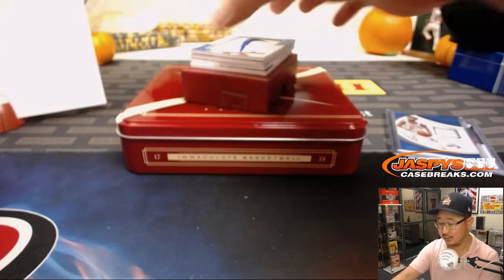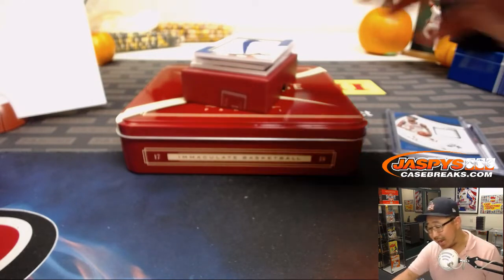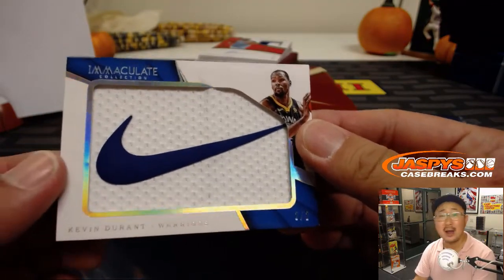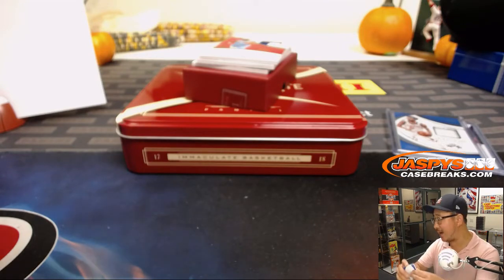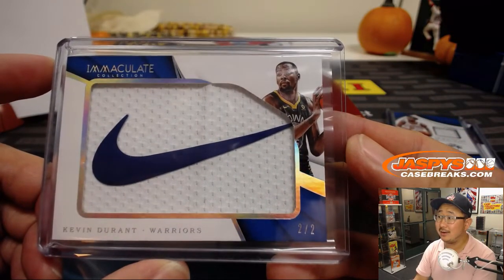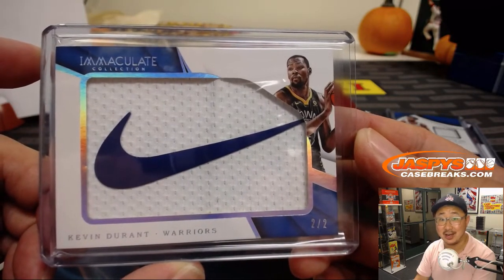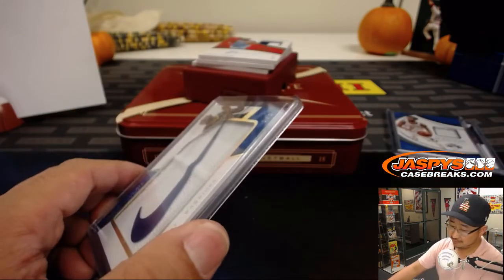Wow, you see this? Kevin Durant, Nike swoosh. Two out of two. That's last spot mojo — Justin Taylor. Wow. Take a screenshot, let's get the glare out of there. Take a screenshot right here — that's a good one. Two out of two, for number two.